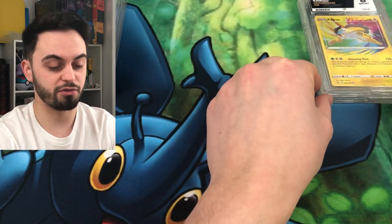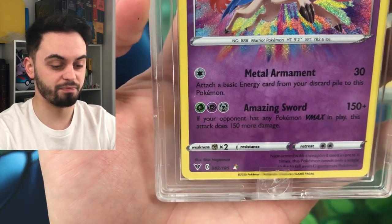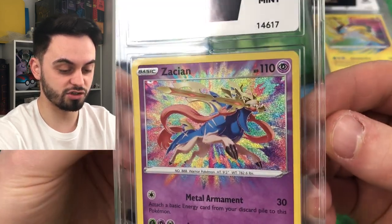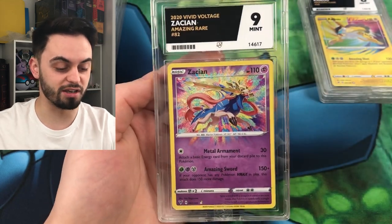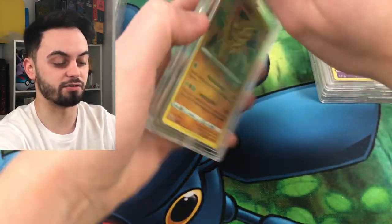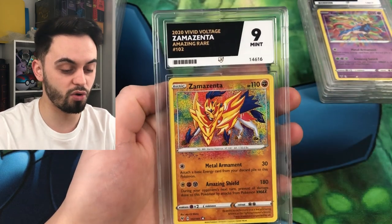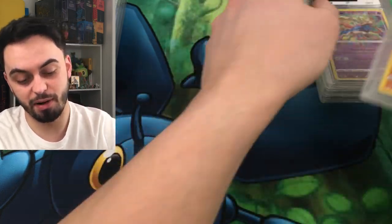I just wanted to have the full set, I'm not massively fussed about the grade. This one is the Zacian and this one got a nine - very nice. Stunning artwork on these, the amazing rares is just wicked. Zamazenta got a nine as well. I'll be very surprised if I get a ten, to be honest - tens seem so hard to come by. Shame about the eight there.